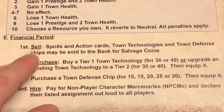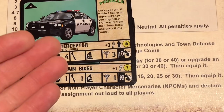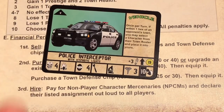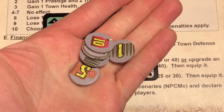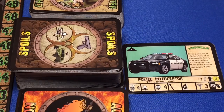Now that we're done with the town effect chart, we're moving into the financial period. The first thing we do is sell — spoils and action cards, town technologies, and town defense chips may be sold to the bank for salvage coins. I don't think I need the police car — through the game we could lose our vehicle, so maybe we should keep one. I'm going to keep the mountain bikes but sell this police car. We gain 19 salvage coins for selling it, putting us at a total of 29 salvage coins.